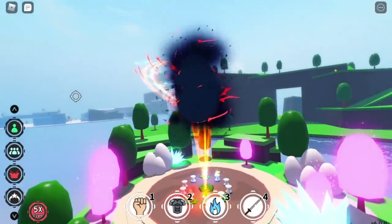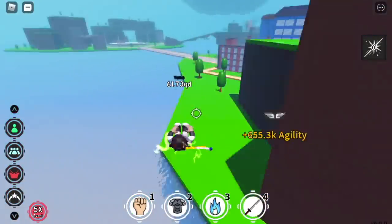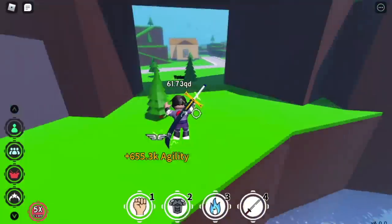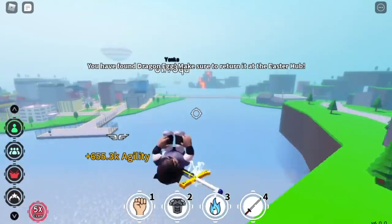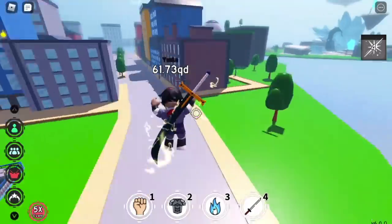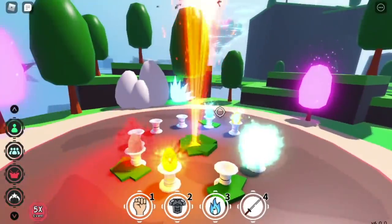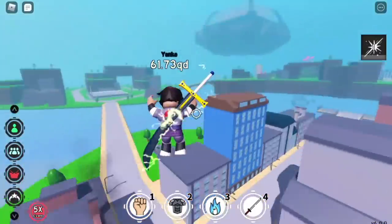Now we have four eggs. We need the Dragon Egg — it's the last egg in this dimension. I thought we'd have a hard time finding it, but there you go! Did you see that? The Dragon Egg is right near the gym. We got lucky! That means we're done with all the eggs in Dimension 1 — five eggs completed, and that's kind of fast!